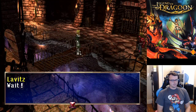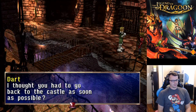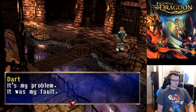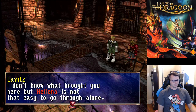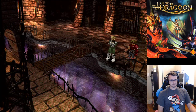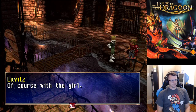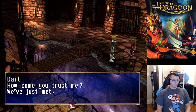'Look elsewhere.' 'I'll go with you.' 'I thought you had to go back to the castle as soon as possible.' 'She's important, this girl. It's my problem, it was my fault. I don't know what brought you here to Hylena, but it is not that easy to go through alone. That goes for me too. But I can break out from here together with you — of course with the girl.' 'How come you trust me? We just met.'